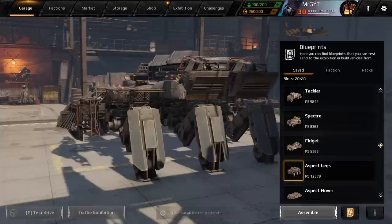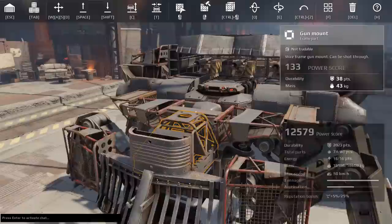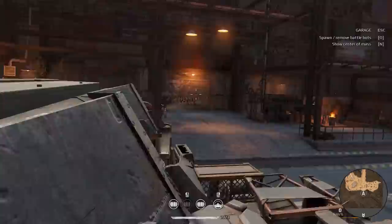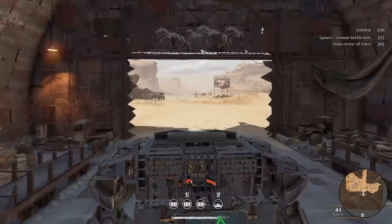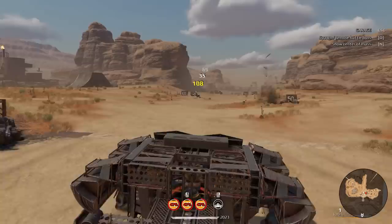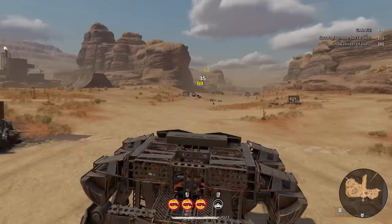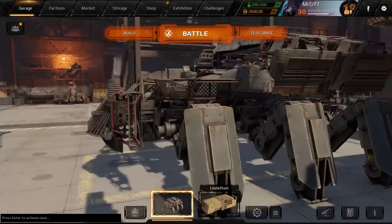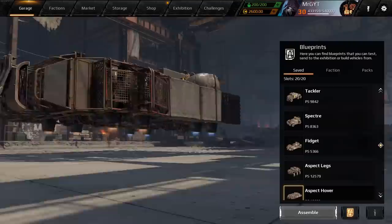Now let's talk about the Aspect — a legendary machine gun you see on higher power score builds, often on legs or hovers. The kick with the Aspect is: the higher the weapon's temperature, the higher its damage — full heat damage increases by 50%. You'll want at least one radiator, but focus on coolers to keep it right at the top of the damage threshold without overheating. This is one of the more difficult machine guns to use — really good players keep it at maximum damage perk consistently. If you're using it at low heat, you're losing almost half the damage potential.